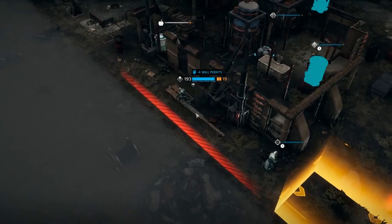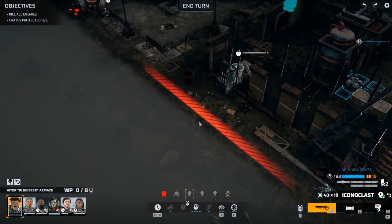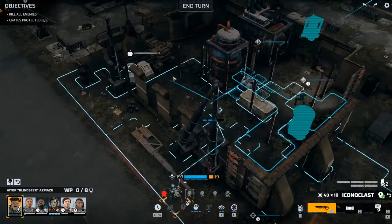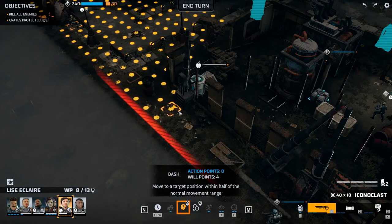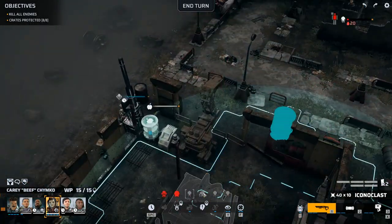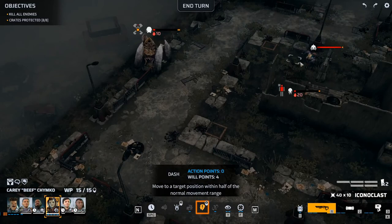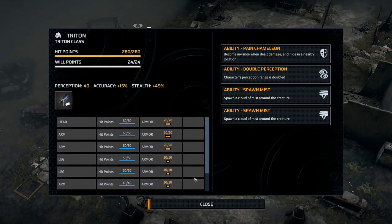Dash twice. What is going on here? Need to dash back — crunch time. My mouse is so annoying. There's ten will points. He's going to die — you could dash a few times and come up and take this guy out. Maybe 280 health — yeah, I think you could take him out. How much willpower does he have? 24 — that's too much.